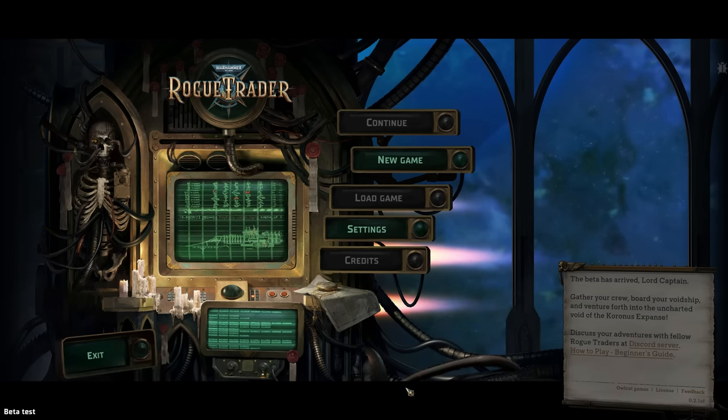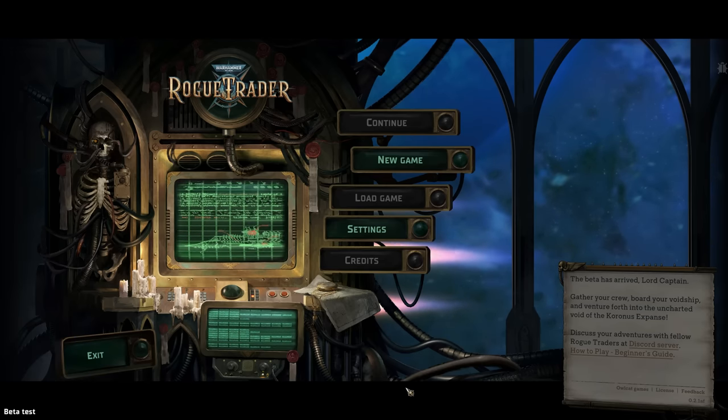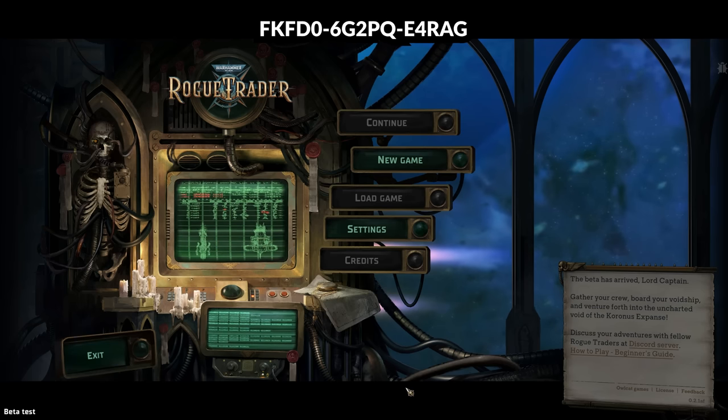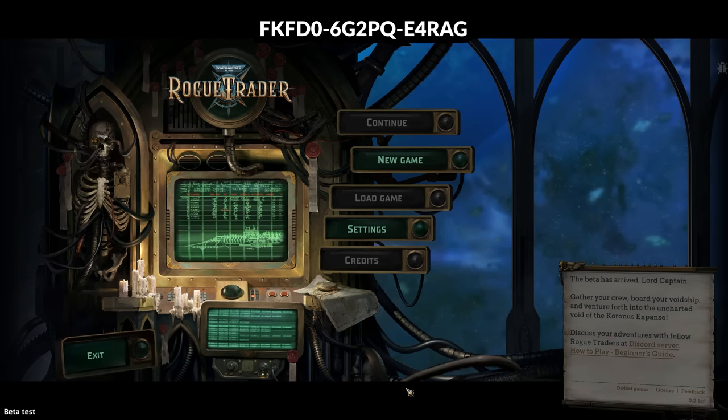During those 5 episodes, folks, thanks to the developers, I have 100 Beta keys to hand out. Keep your eyes on the screen as they'll keep popping up from time to time, and you can just copy those and drop them into your Steam client. You'll have access to the Beta for yourself to deal with character creation and play through the first act of the game.